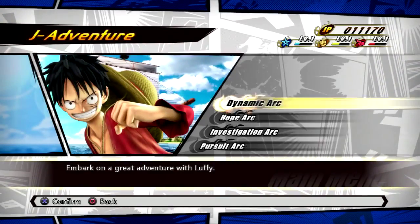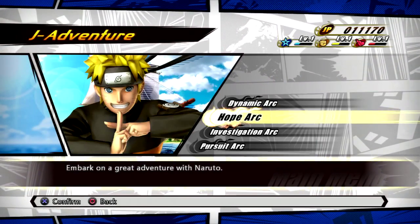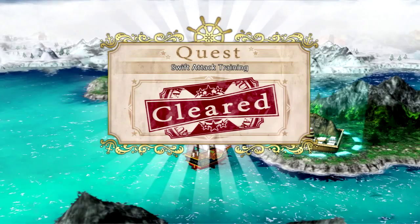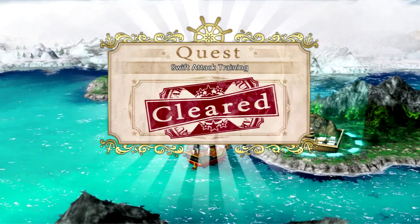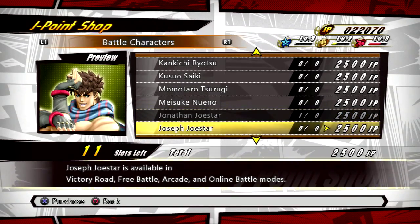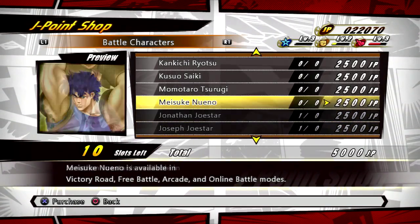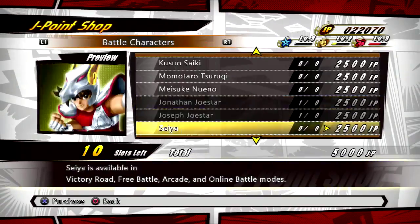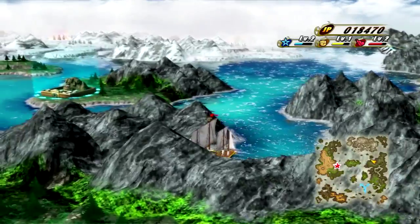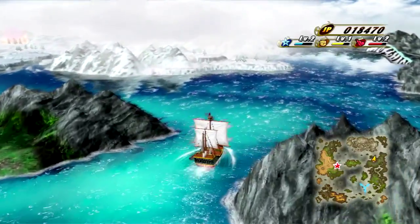J-Adventure is the story mode where you play one of four character arcs and face off against other characters as part of the Jump World Tournament. It has quests and objectives that reward you with experience and J-points, which act as your currency in this game. In order to unlock all of the characters, you have to buy them using J-points in the shop, as you only have six characters to start with. J-Adventure also appears to be the only mode where you can earn J-points, so you'll be playing this mode a lot.